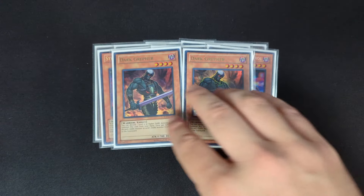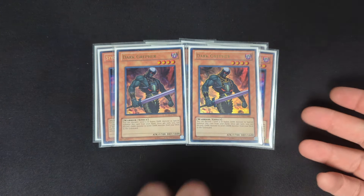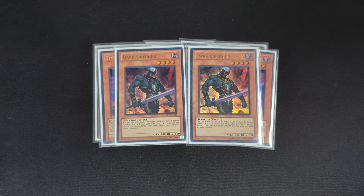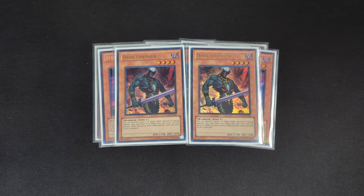We play two copies of Dark Greffer — another way to foolish a card, usually being able to foolish whatever you don't have. So if you don't have Archfiend yet, you can send that. You can send your Stygians to get other monsters out of your hand. It's really just a way to foolish one, as well as getting monsters out of your hand.